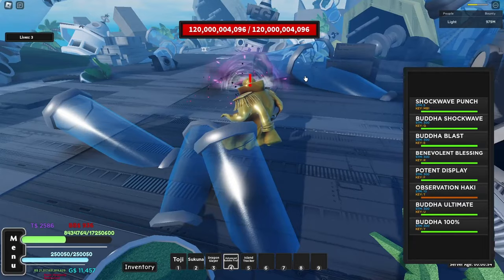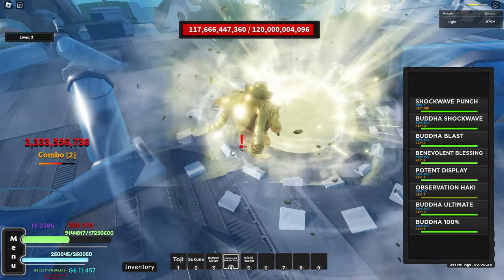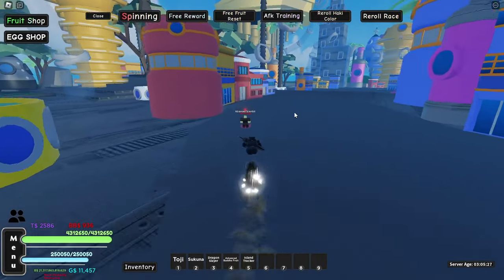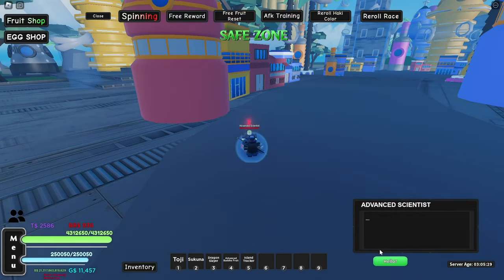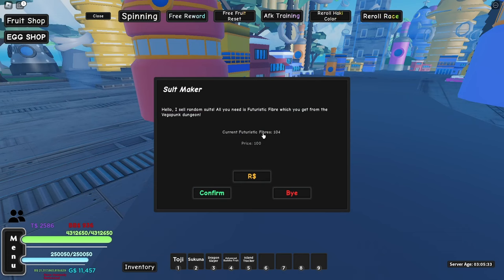You need to go with three people — it's easier to kill him that way. I'm showing the screen right now how the boss looks and how much HP it has. After you do some dungeons, you check how many fibers you got. You need to have 100 to get the suit. Every dungeon gives you like five or six, so about 15 dungeons and you're good.